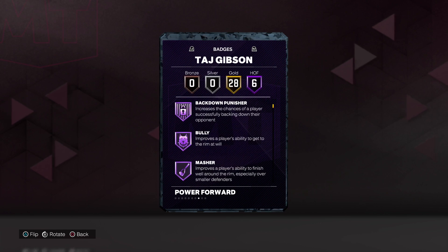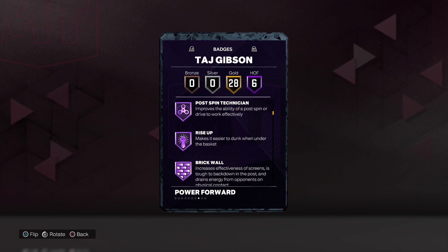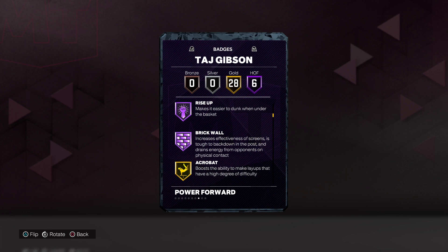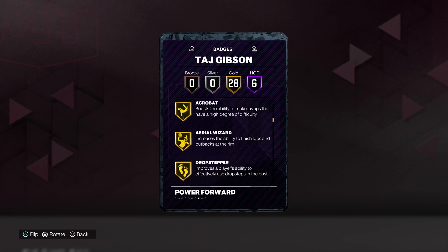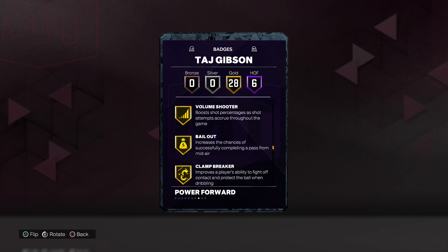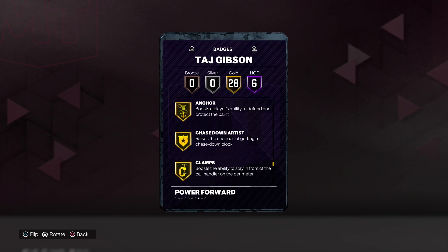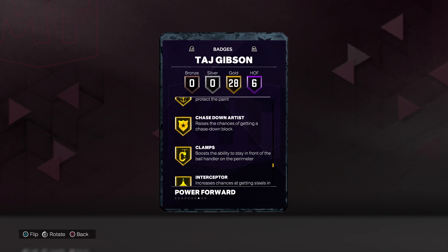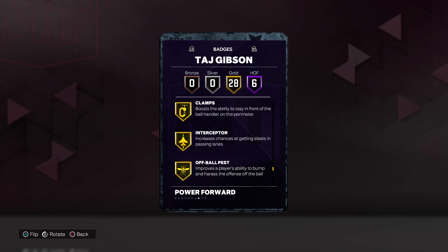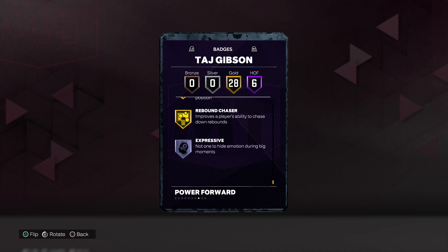We got six Hall of Fame badges: Back Down Punisher, Bully Masher, Post Spin Technician, Rise Up, and Brick Wall. 28 gold badges including Aerial Wizard, Drop Stepper, Fearless Finisher, Giant Slayer, Post Rise, Catch and Shoot, Claymore, Middy Magician, Bailout, Clamp Breaker, Post Playmaker, Quick First Step, Vice Grip, Anchor, Chase Down Artist, Clamps, Interceptor, Off-Ball Pest, Post Lockdown, Workhorse, Box Out Beast, and Rebound Chaser.